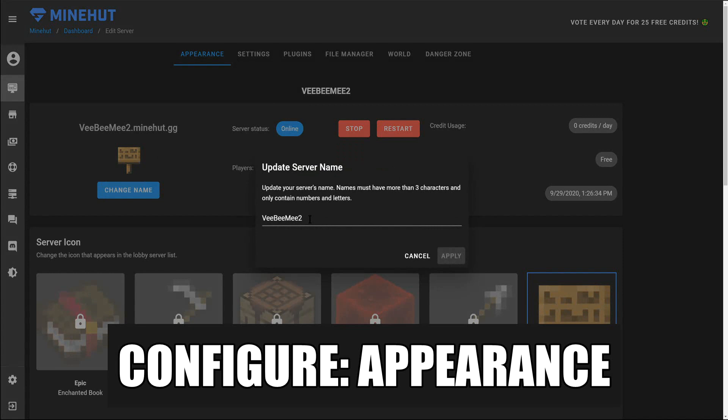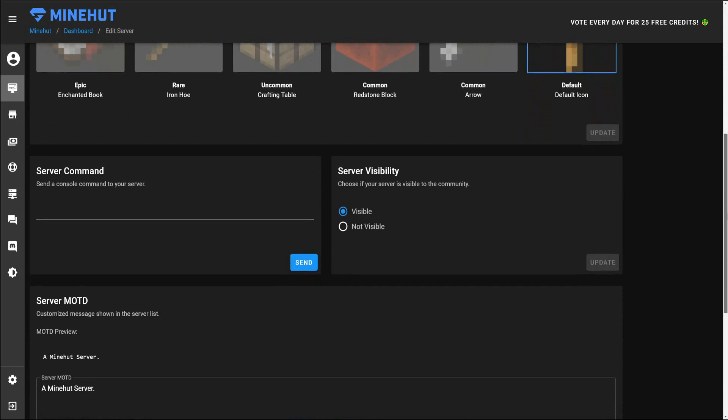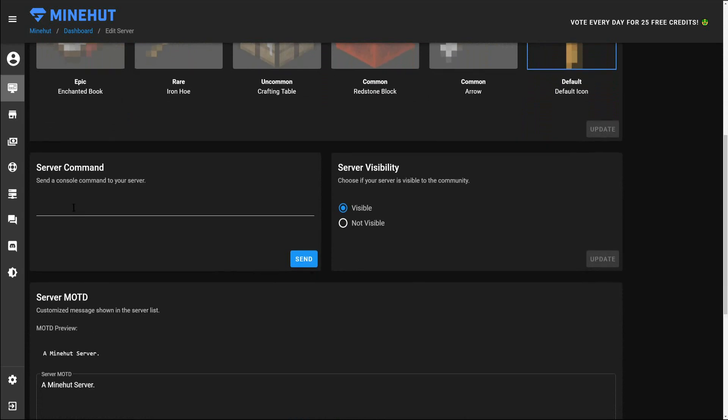There are a few other icons here. This is where you would enter operating commands — any of your server commands. It doesn't show what the command prompts are doing in the background, but here's where you'd put in 'op' and then your character's account name to give yourself operator. You could also tell Minehut whether you want your server to be visible or not visible to the community.